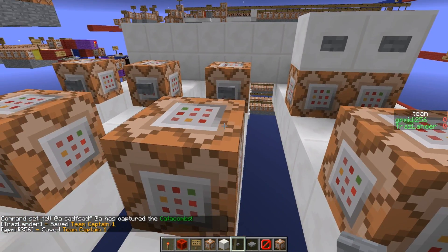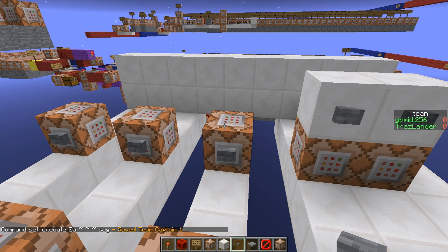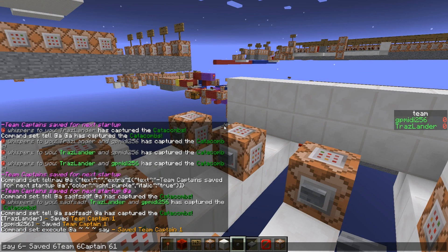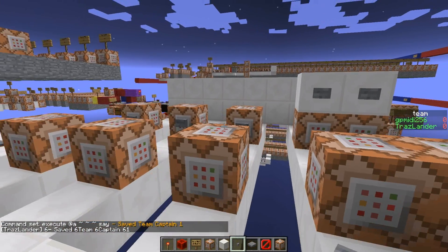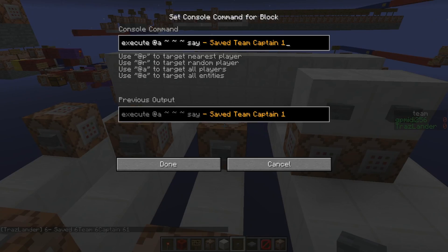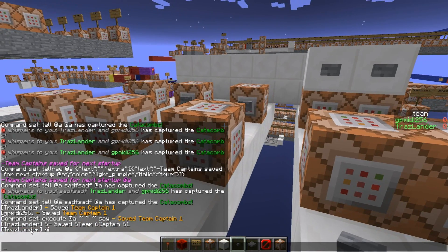There is this — now this is an execute say command. So if you have a command block execute to a player and the player is doing the say command, like normally if I do a say command like that — if I just do 'say hi,' it'll say my name in brackets and then 'hi.'